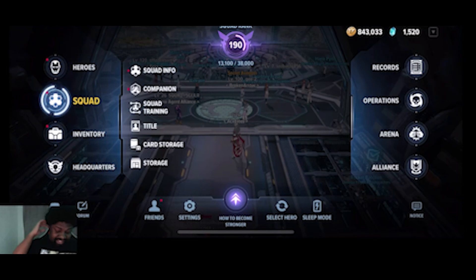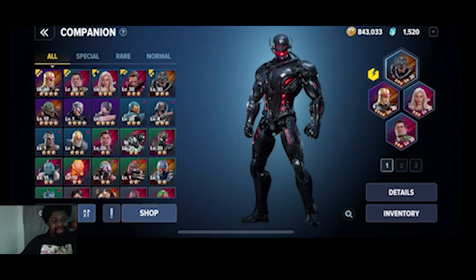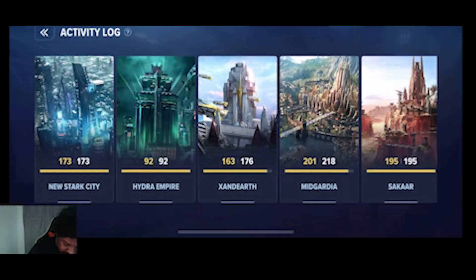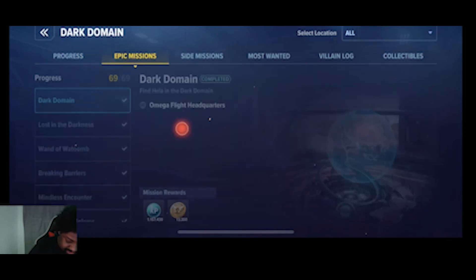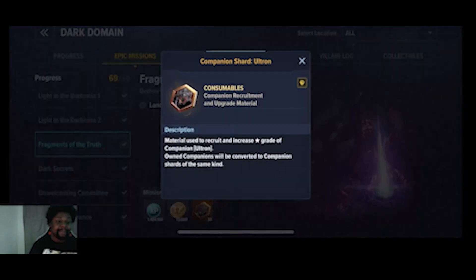Let me show you the companions I have — very budget friendly. I don't really spend much money on this game anymore. For Omega War I love Ultron because he drops a shield, and you all know where you can get Ultron from. This is a free-to-play build, so you can get Ultron shards — rank up all your alts during the event to get those shards and have them at three stars, very beneficial to your roster.